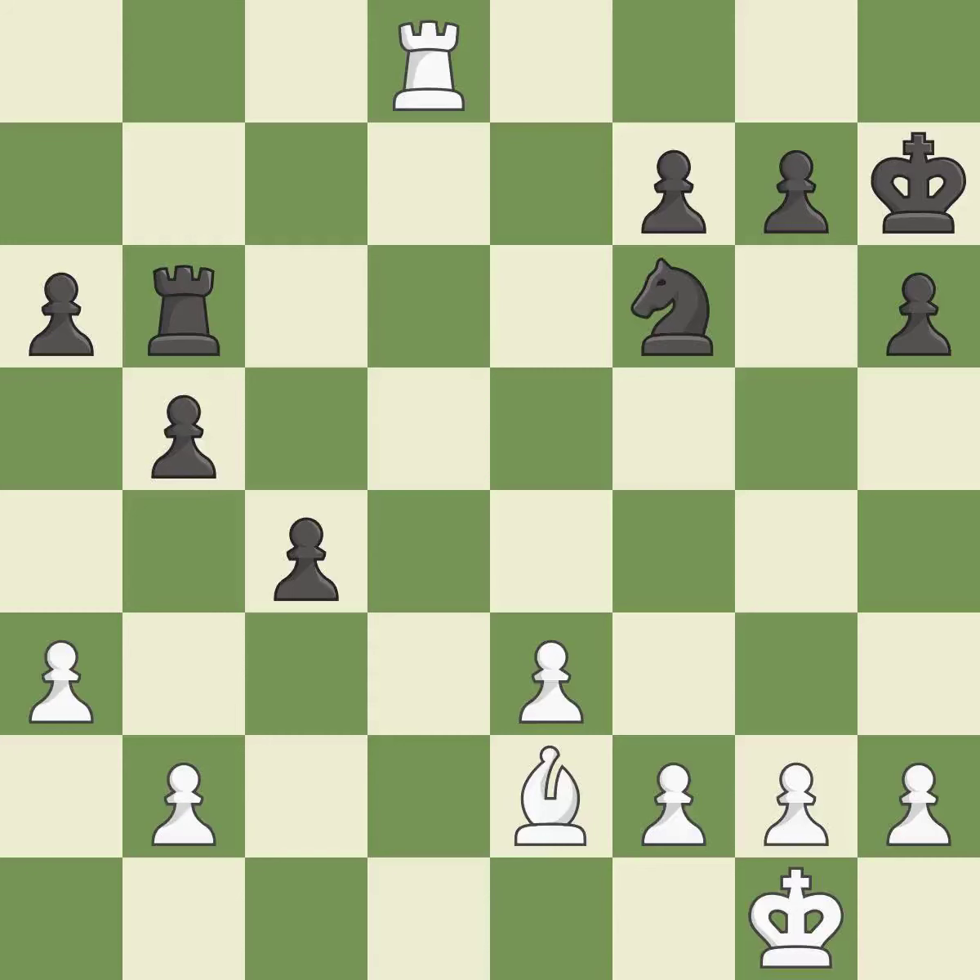This avoids the rook's check. The best choice is this one — very precise. By moving the king from the back rank, this activates the king in the endgame.